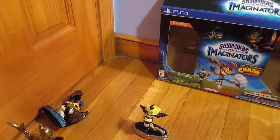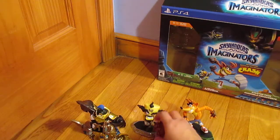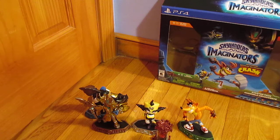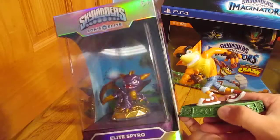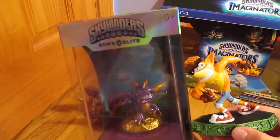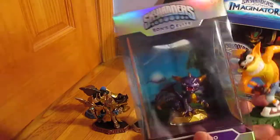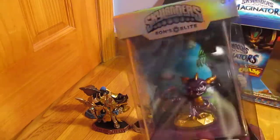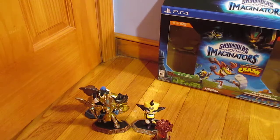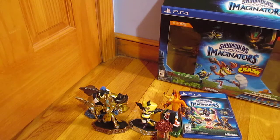So yeah, that's what you get in the game. And here is Spyro vs Crash, which seems kind of weird that Spyro is a lot smaller, but I guess that makes sense. That's the two of them — the two PlayStation mascots, I guess. And yeah, that's about it. That's Skylanders Imaginators. Thank you guys for watching, and I'll be posting tons of Imaginators videos soon. Bye!